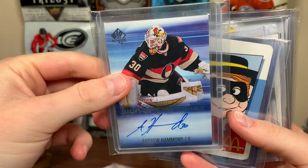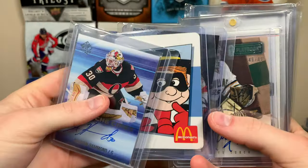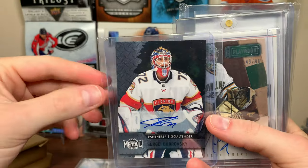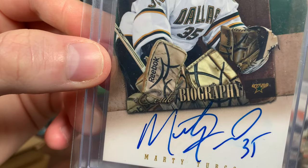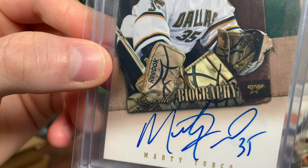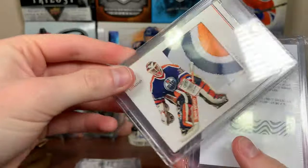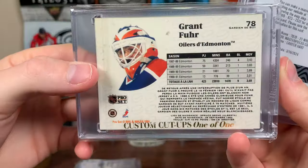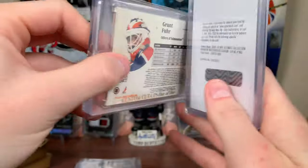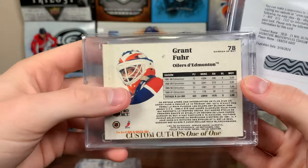Got the Hamburglar Sign of the Times — speaking of the Hamburglar, the actual Hamburglar, very fitting. We got a Sergei Bobrovsky auto — from 2020 Skybox. Marty Turco Playbook Autobiography — 49 of 99. You got a Grant Fuhr Clear Legacy — that has to be custom. These are awesome — Custom Cut-Ups one of one, Grant Fuhr. That is sick right there. Clear Legacy — it's Pro Set on the back.